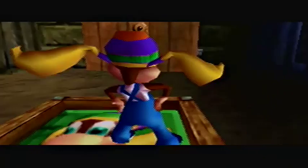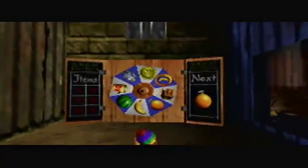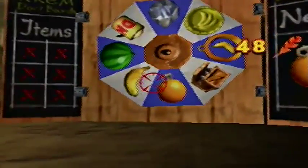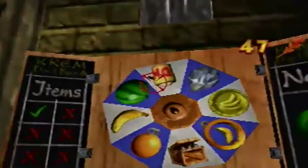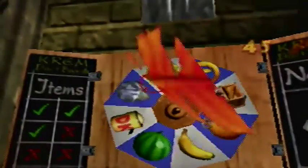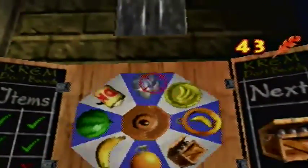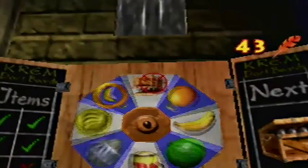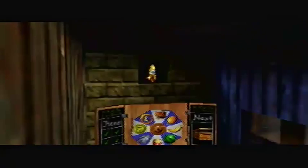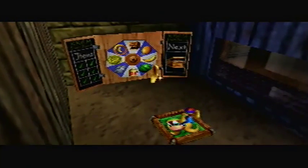What would happen if you ran out of crystals when you got in here — would you be trapped? But what you want to do is just ground pound that, and whatever is on the board, you shoot it. If you miss, later in the game it'll start you over. If you're trying to go fast, just stay at the top and shoot whenever you get it. That's really that easy. We've been in the game about a minute and we've already collected two golden bananas.